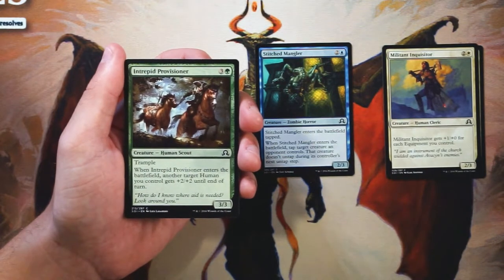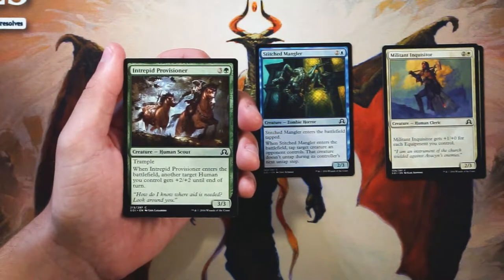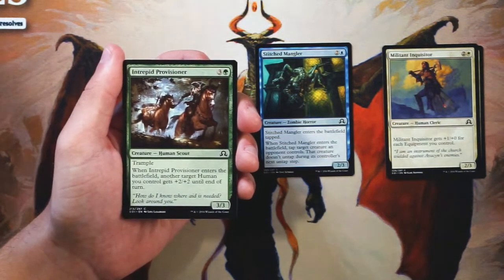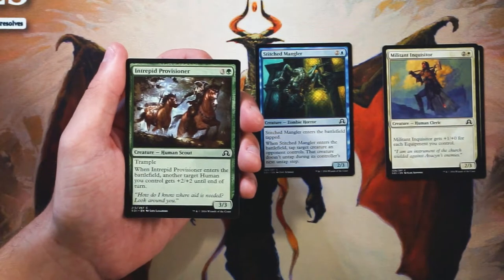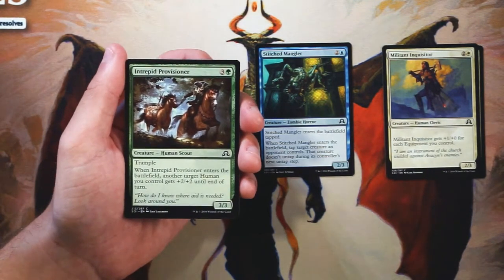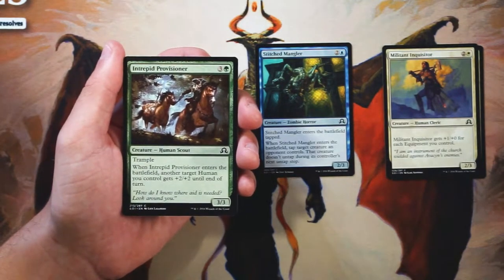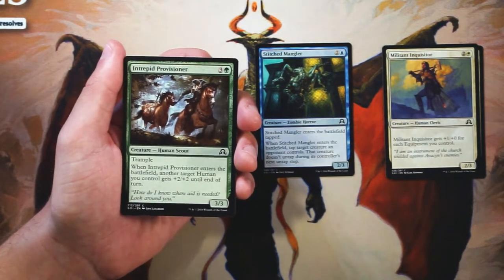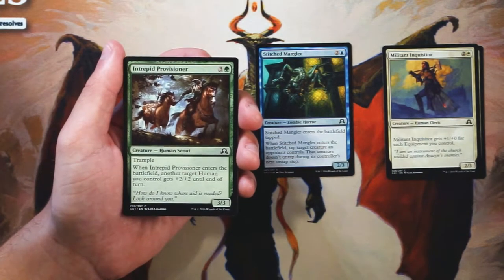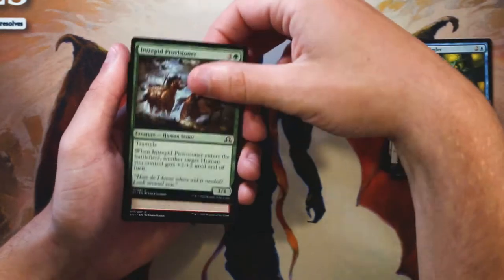Intrepid Provisioner is a 3/3 for 3 and a green. It has trample, and when it enters the battlefield, another target human you control gets +2/+2 until end of turn. I actually really like this card. If you're in the humans deck, which is very prominent in this set, this lets you be very aggressive. I love cards that boost your other creatures as soon as they hit the field, let them swing in for a lot of damage, and leave you well set up for the next turn. It's just an absolutely great card, and I think so far this is definitely the pick.